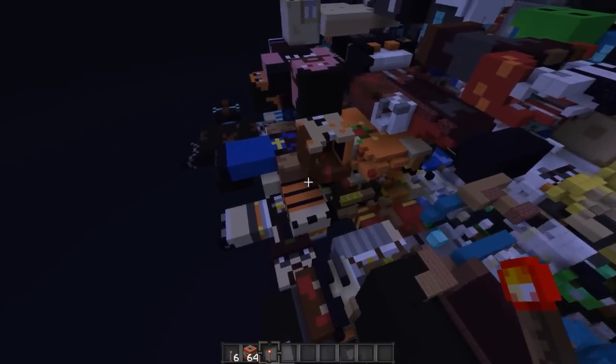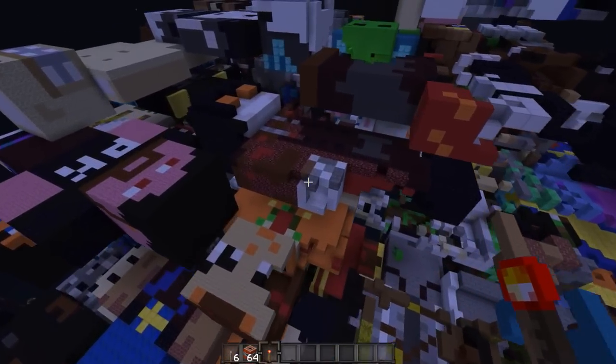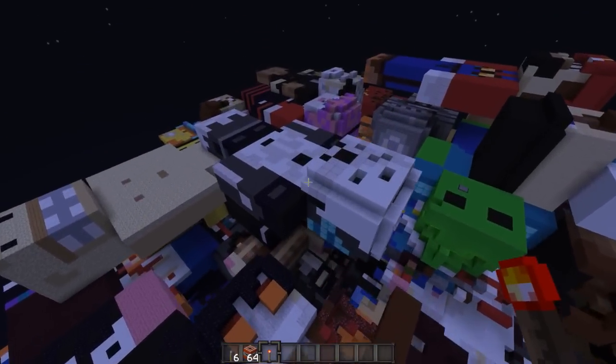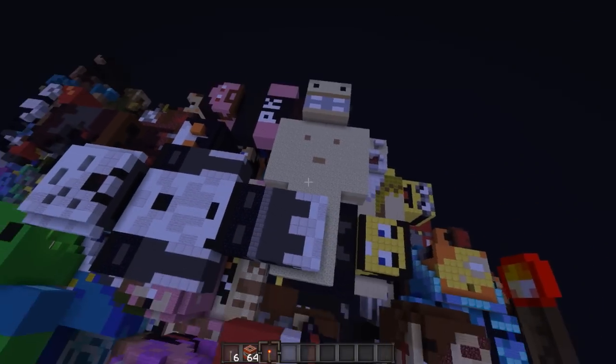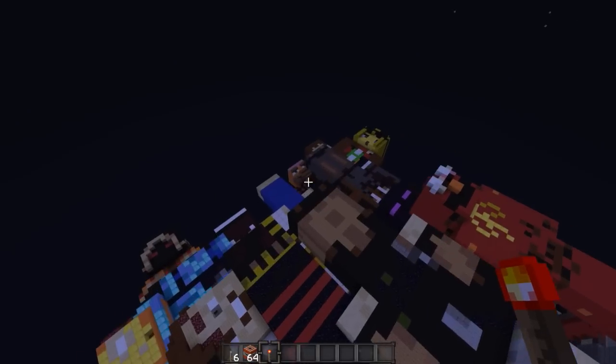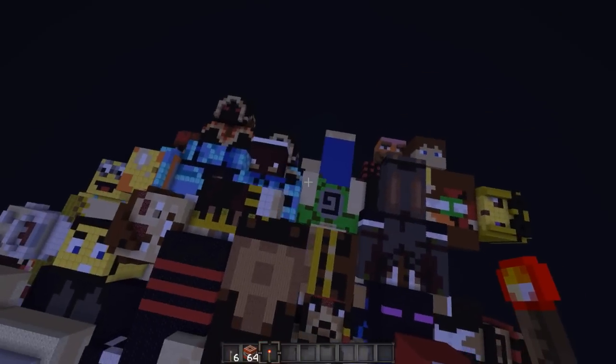I know that there was one more head that had TNT inside of it as well — I believe it was Etho's head, which is close to the edge. I'm really glad that one has covered up the way it is. Good job, Sethbling. Let's fly around — where is Etho's head?